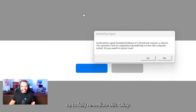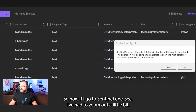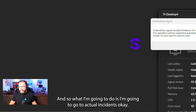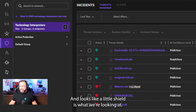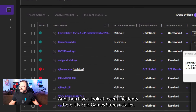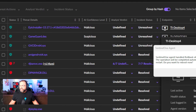I'm going to drag SentinelOne off the screen to show you what the back end actually looks like now that it's taken action. Here's the game library — you can see Zenless Zone Zero is gone. It's literally completely undone all the changes and wants to reboot my machine to fully remediate.